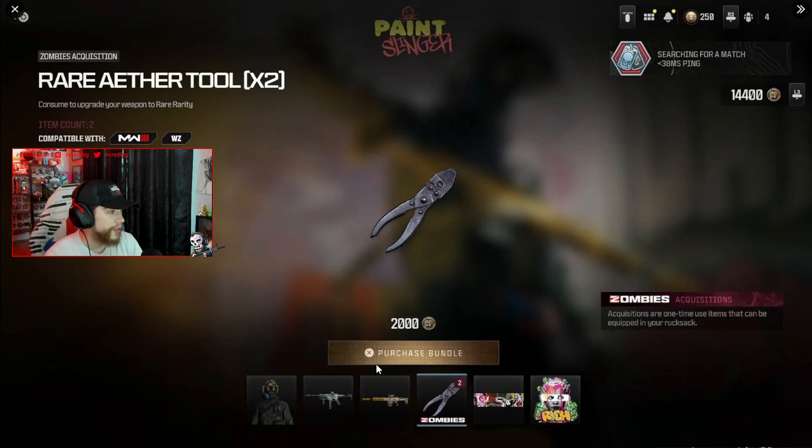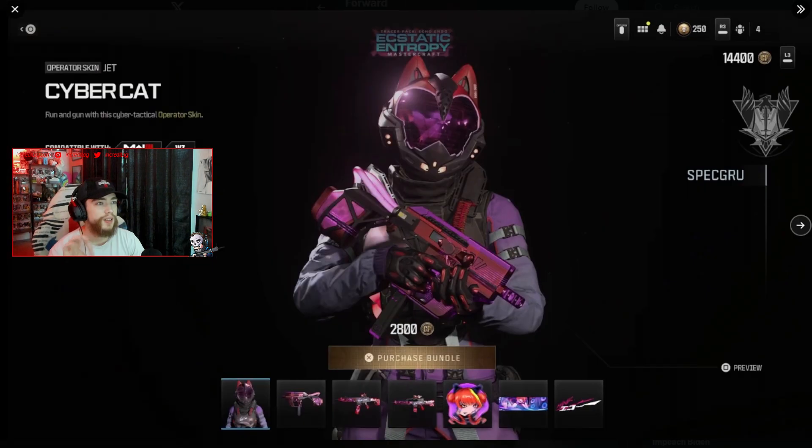Honestly I don't really mind it. In DMZ it was different at first because people were getting advantages against real people, but in zombies, who cares if someone wants to buy a bundle and get a free Pack-a-Punch gun? The next bundle is the Echo Endo Ecstatic Entropy mastercraft bundle.